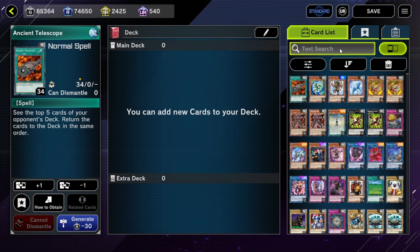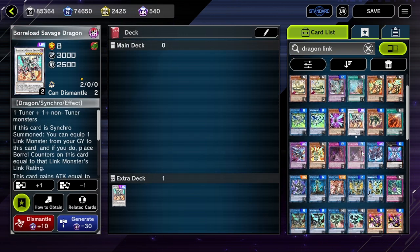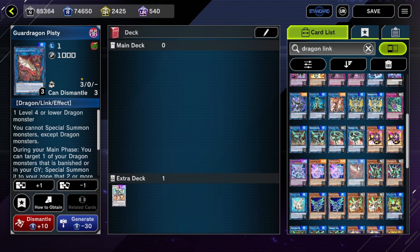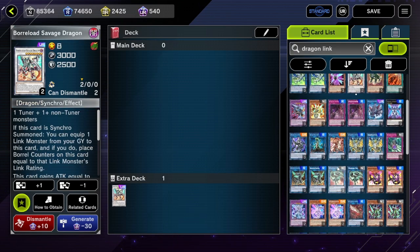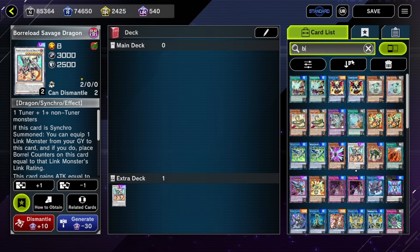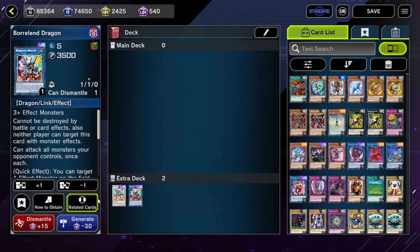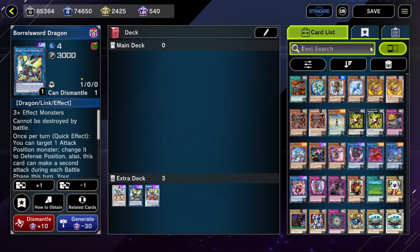I thought I might as well give it a shot. What we're going to be doing is making Dragon Link. The primary things we are looking for with Dragon Link is we make a Boreload Savage, and we're also going to make Boral End, and maybe Roll Sword depending on if we actually have a guy to summon. And then we have a Dis Pater.